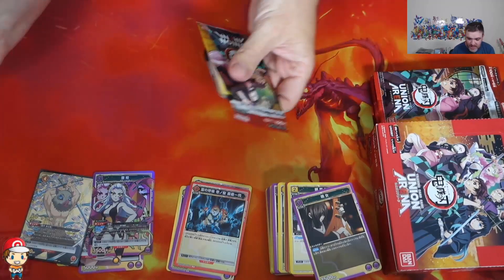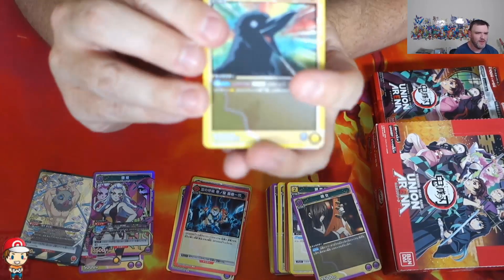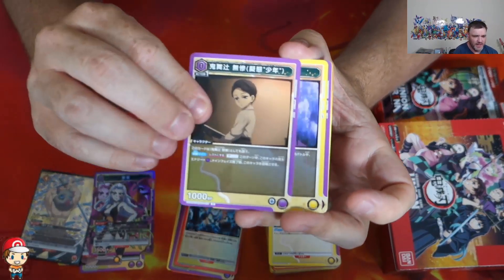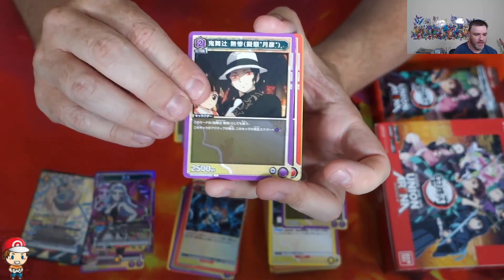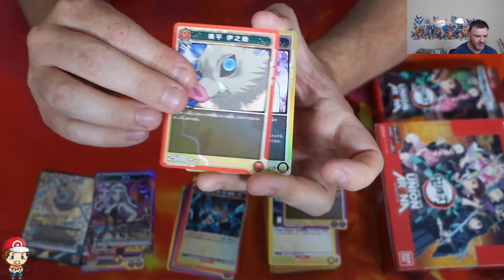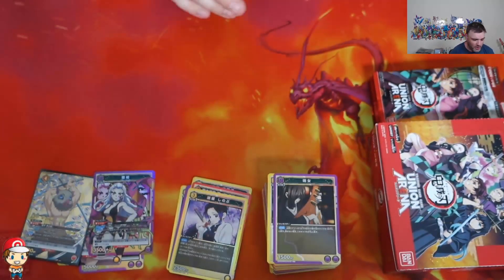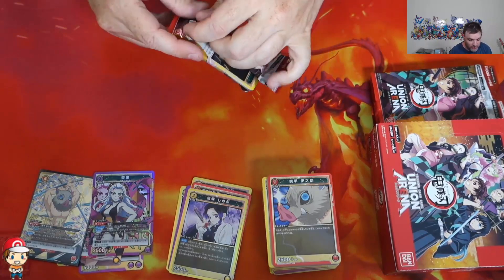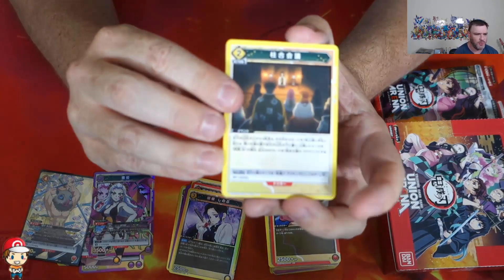They've clearly got little tear strips I couldn't see earlier, because I am apparently a bit stupid. Maybe one SR to go, maybe we've got more than that. Union Arena — I keep getting questions about: is this going to be getting a release in English? And my inkling is, at the moment, no — but don't rule it out. The problem we find with Union Arena is the same as we see for games like Weiss Schwartz, which is lots of different properties, and that makes the licenses super awkward.